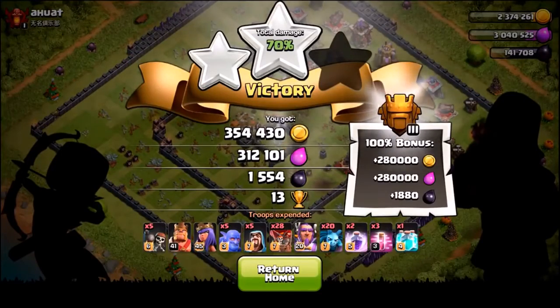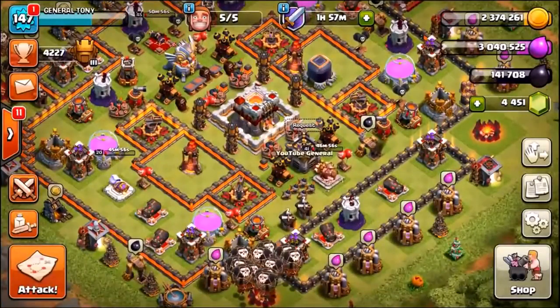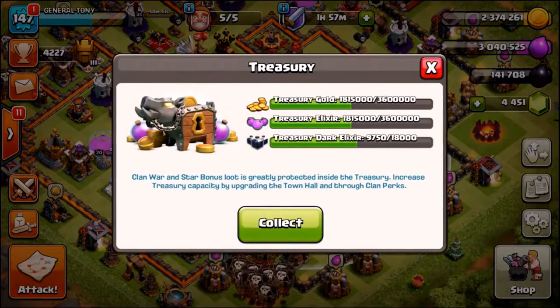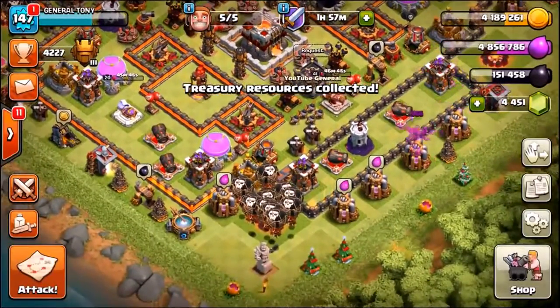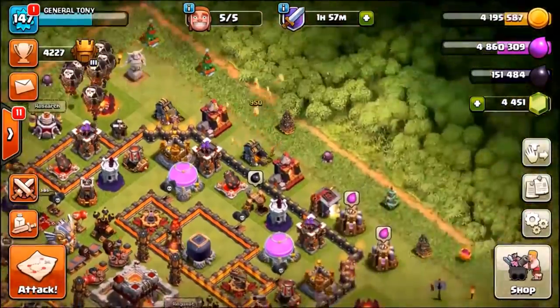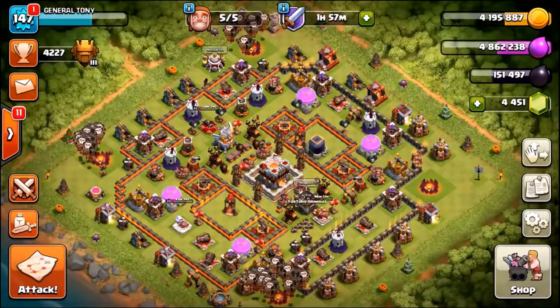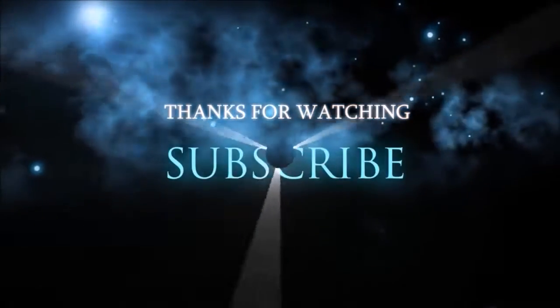We end with a 100% loot bonus plus a star bonus — picking up 600-700K loot total. And we've got our war win bonus too. That brings our dark elixir to 150,000 — great stuff. Thumbs up if you've made it to the end — leave a like, subscribe to the channel for more. I'll see you in a couple of hours for tomorrow's episodes. Stay tuned, peace out!